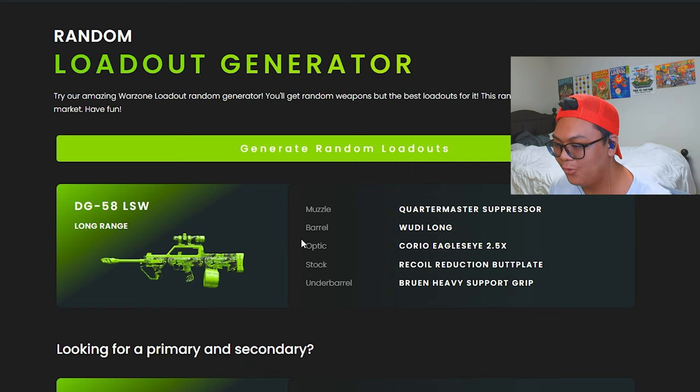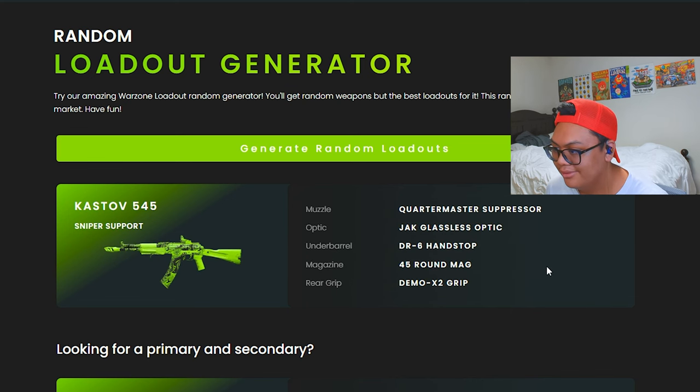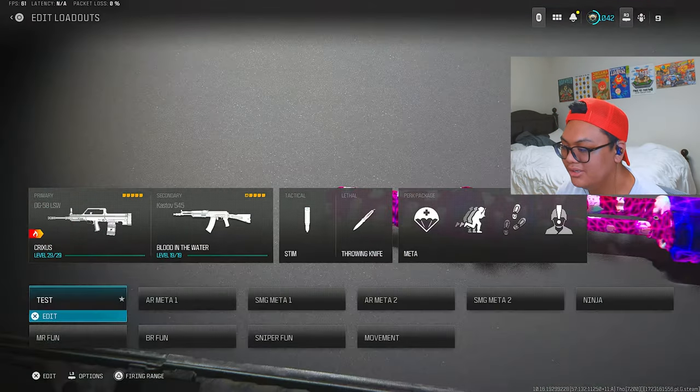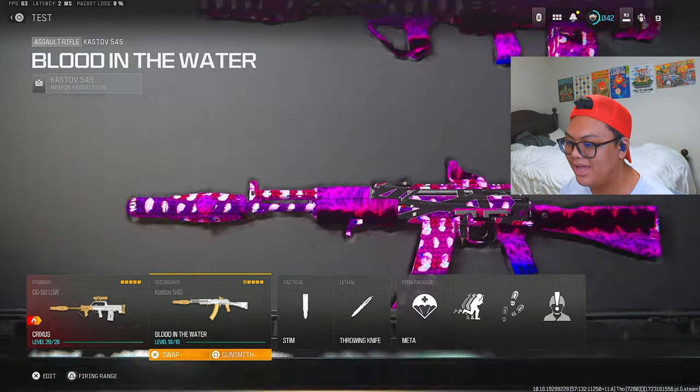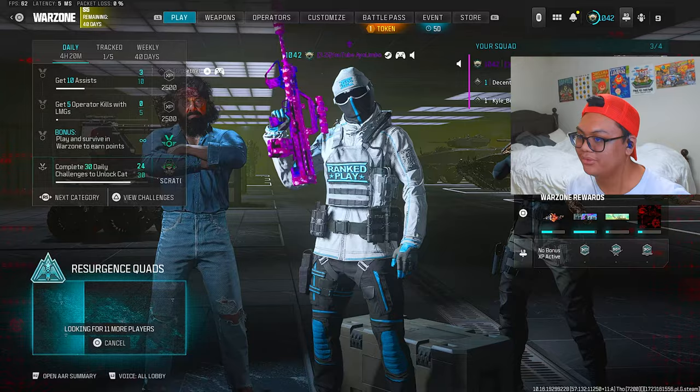DG-58 LSW — that is bad. Quartermaster Suppressor, Woody Long Barrel, Eagle Eye 2.5 Optic, Recoil Reduction Butt Plate stock, and Bruin Heavy Support Grip — disgusting. For our secondary: Castovia 545. Quartermaster Suppressor, Jack Glass kit — which is good — DR6 Hand Stop — good — 45 round mag — not good — and Demo X2 Grip. This is going to be a shit show. Final loadout: DG-58 LSW and the Castovia 545. I'm really not looking forward to this.